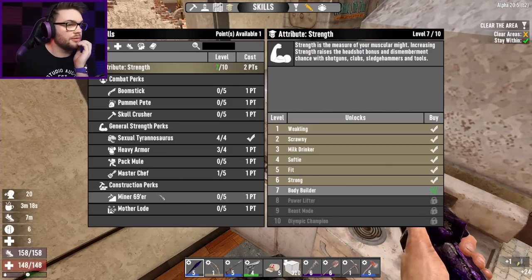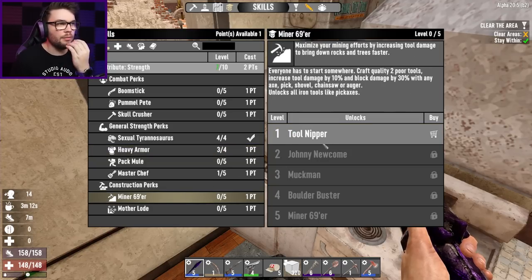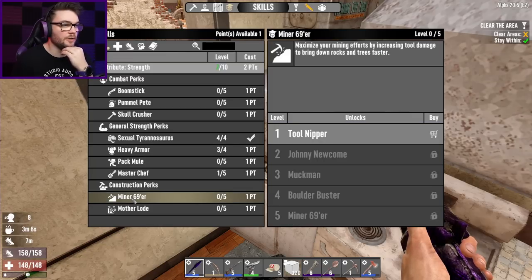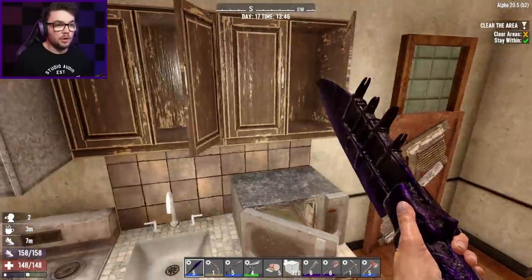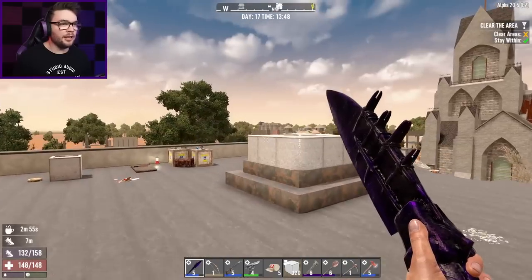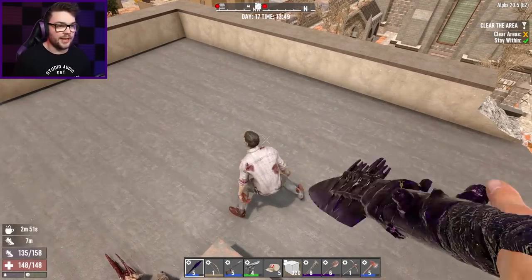Level up! That point is going... I was going to say straight into perception, but I kind of want to start getting into the miner skill as well. It's going to be a while before I can spec into anything more in perception, so let's just finish off heavy armor so my movement penalty is basically zero. I can move around a little bit faster — breaking blocks is great, but if I die because I get stuck, it's not going to help me at all.